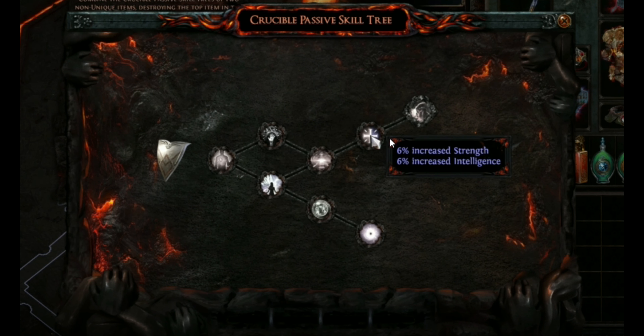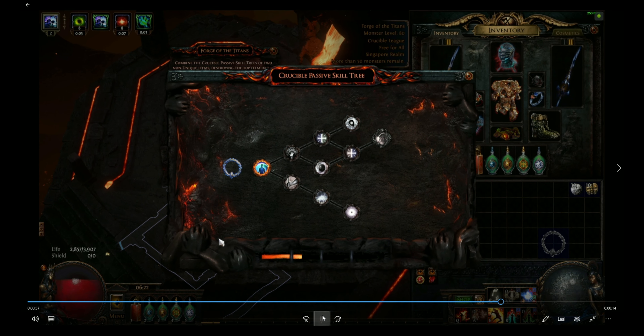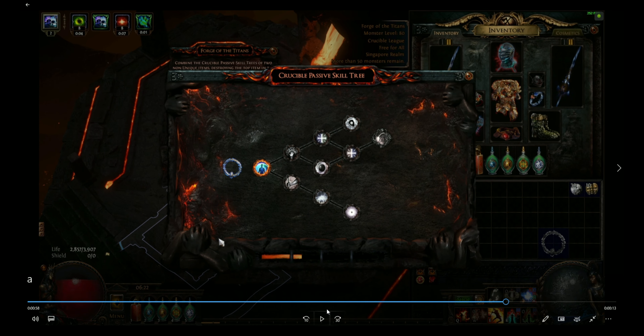We got an empty slot right here, so we just buy another six percent and locate it here. I don't link anything on the base — we have to destroy it. So now we got what we want: we got five percent, we got six percent, and we got another six percent right here.